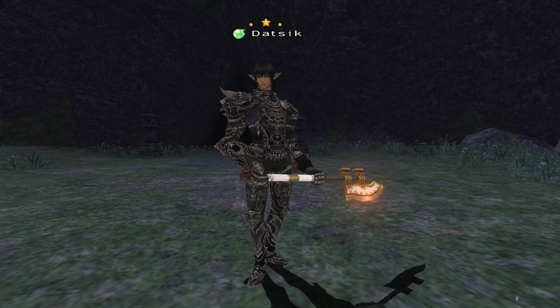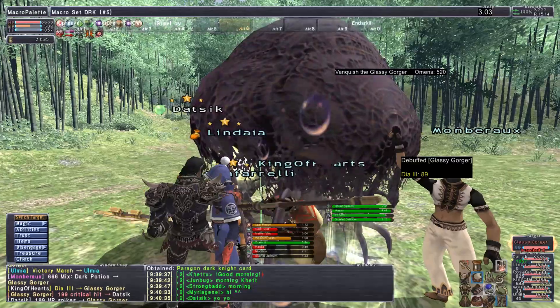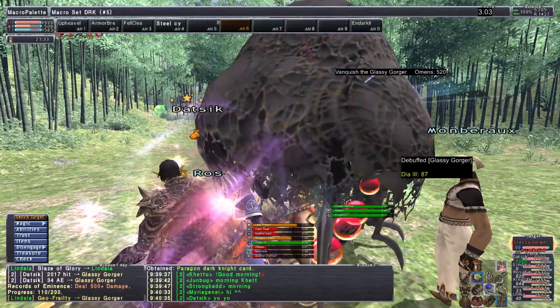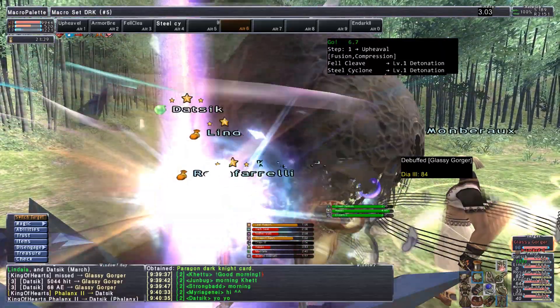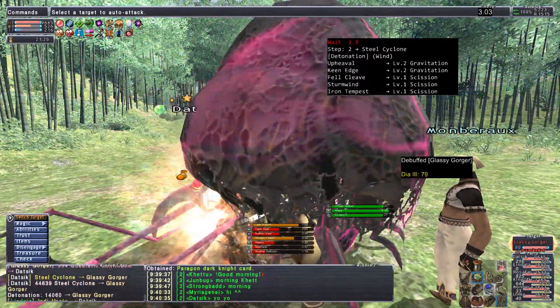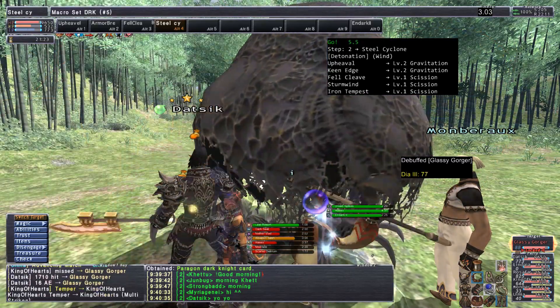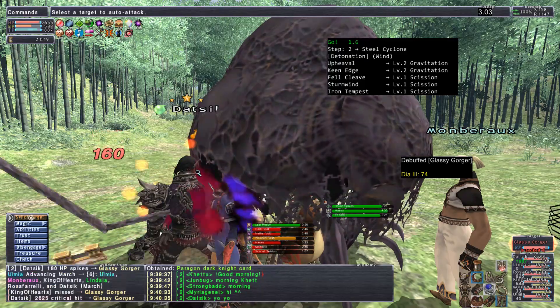On a side note, all Almond bosses are arcana, so Dark Knight gives an advantage to any group fighting these. Don't forget to use Arcane Circle on your party when fighting arcana, and you also have Arcane Crests to use on arcana enemies to weaken them even further.